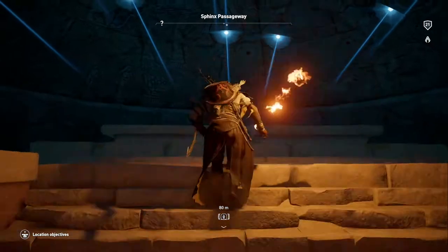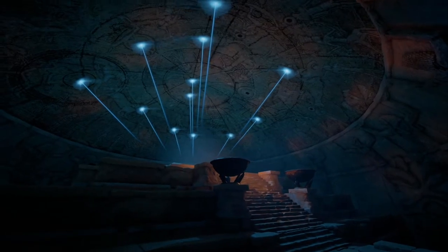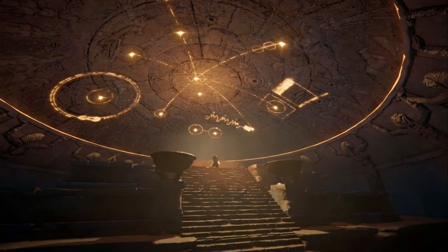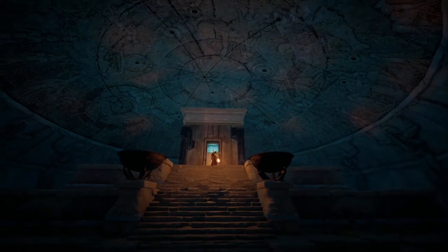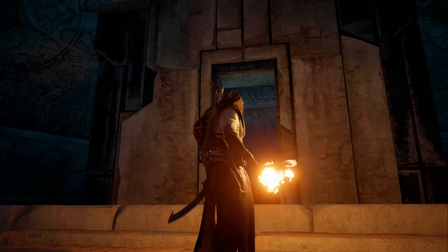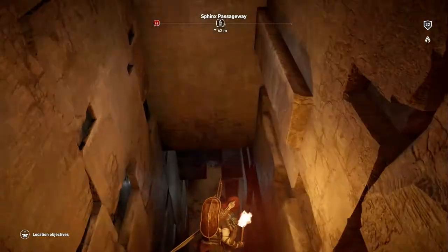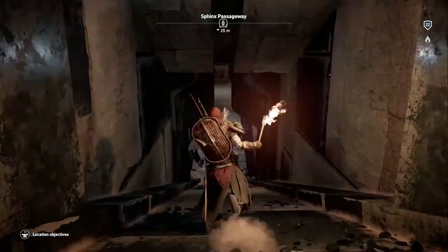Where previously you might have discovered a map of Egypt, you'll see a huge door erupt. Head through the door and then down the stairs and you'll find one of the six ancient mechanisms that are scattered across Egypt. Unlike the others which you might have found in tombs which require five silica, this one requires 50.